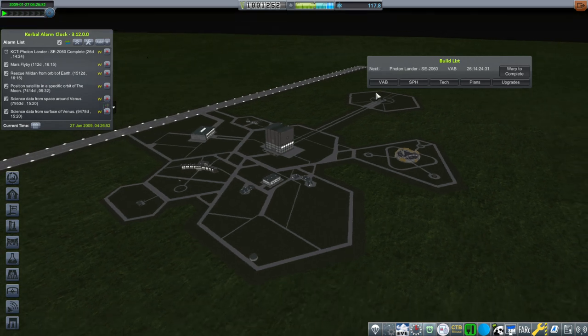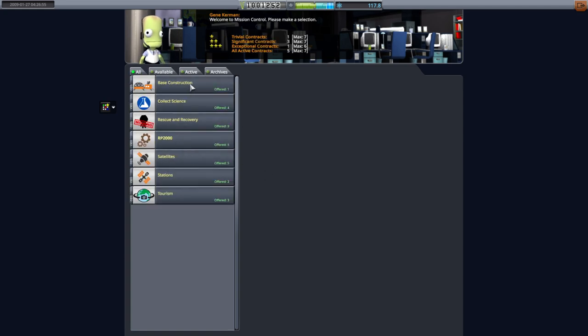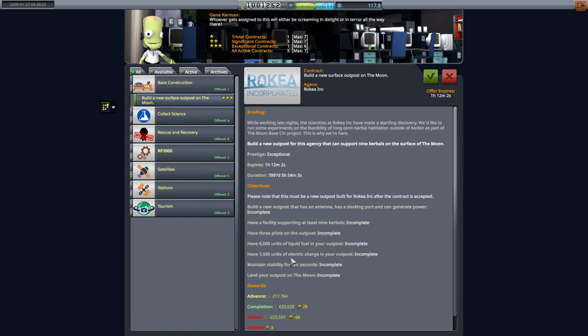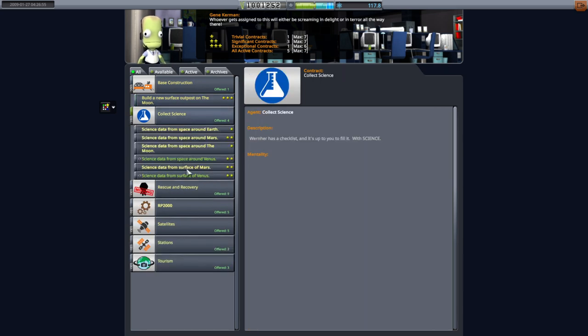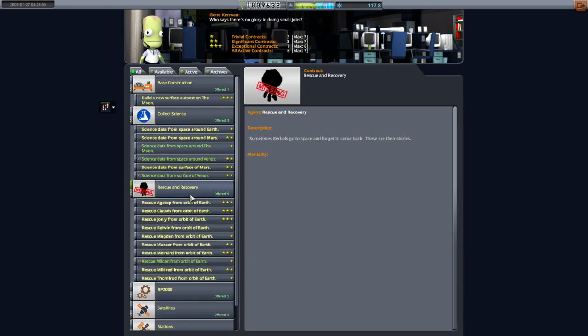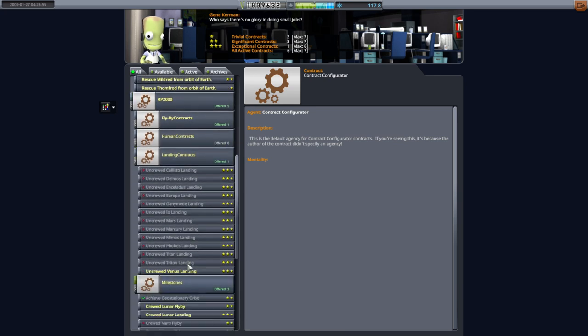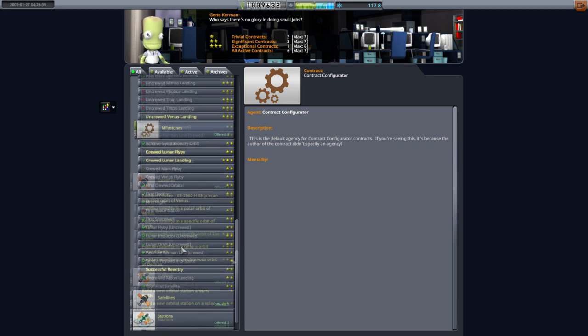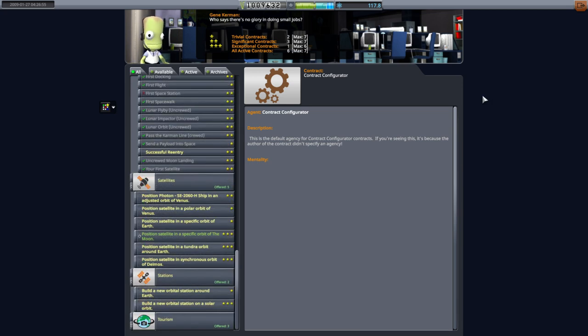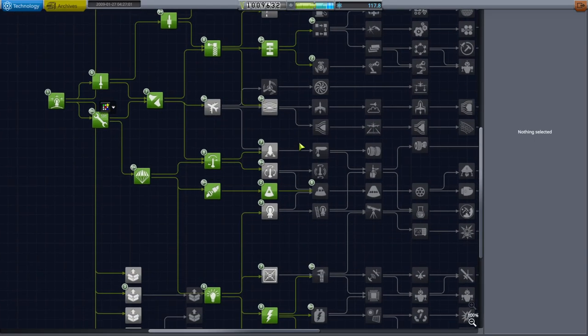Okay, the game is happy now. We've got another one building — let's take a look at our contracts. Build and use surface outputs on the moon — that's the liquid fuel one I need to figure out. Science data from space around the moon — we might as well take it since we're going there. Only one spare contract slot remaining. There's a crude lunar landing contract available. We need more science to unlock something new.